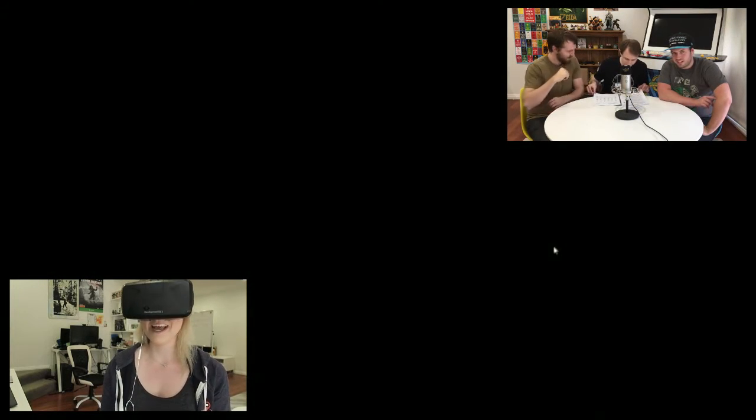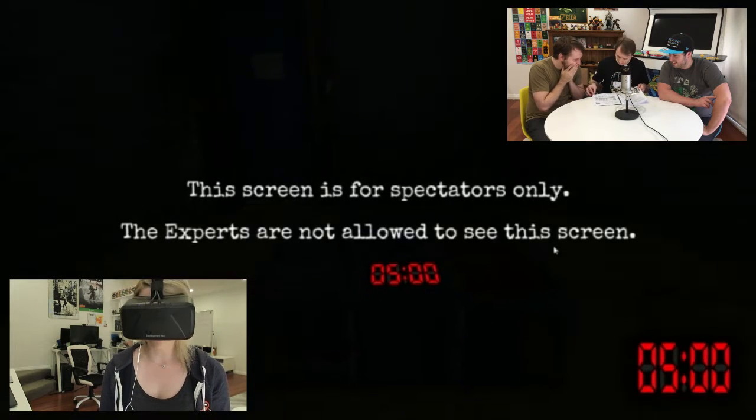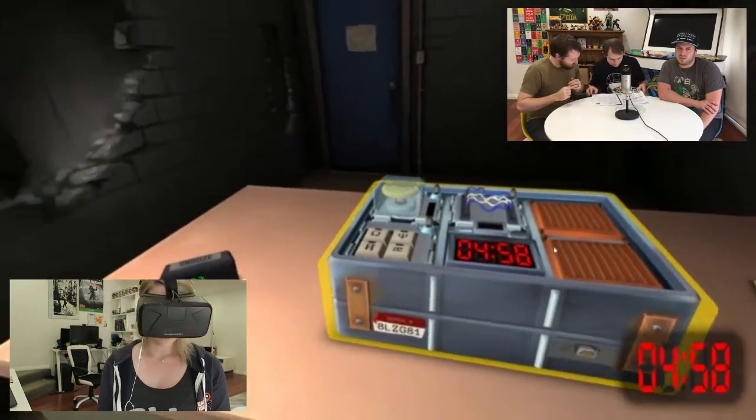Oh shit. Oh God. What do you see? My hands are so sweaty. What do you see? I see nothing, it's black. Oh, I see a bomb. Okay, I've got five minutes. I've got a clock that says 1337. I've got five minutes. What am I supposed to do? There should be little modules on the bomb.